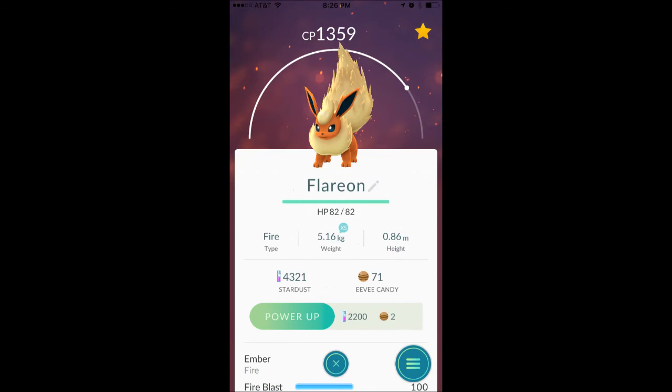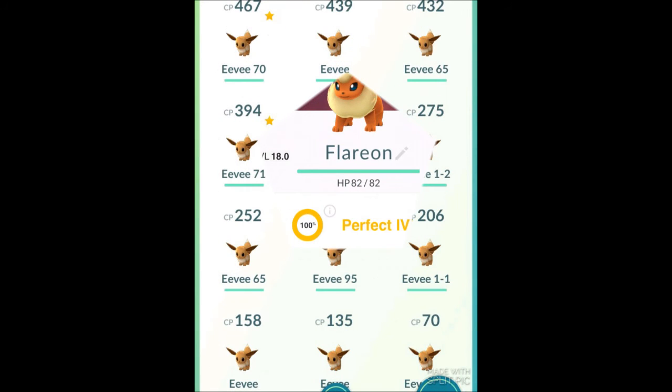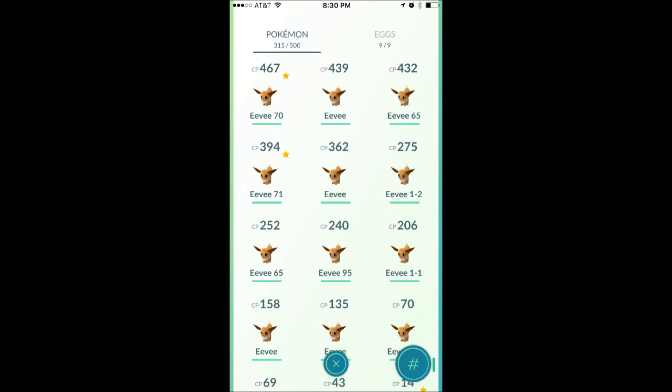A few weeks ago I caught this Flareon in the wild, and right off the bat I knew this guy was going to be a gym fighter. When we checked him on PokeGenie, he actually has the best IV possible in the game. The reason I'm holding onto all these high-IV Pokemon is because I'm waiting for Generation 2 to come out — we're looking for that special one that can become one of the best gym fighters in the game when Gen 2 arrives.